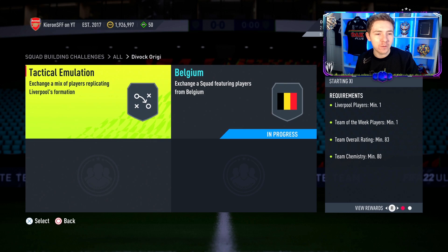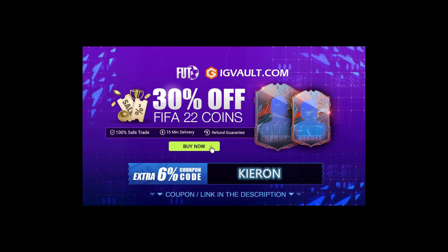Anyway, today we focus on Origi who is going to cost you an 85-rated squad and an 83-rated squad with an inform, so let's get Origi in the club.